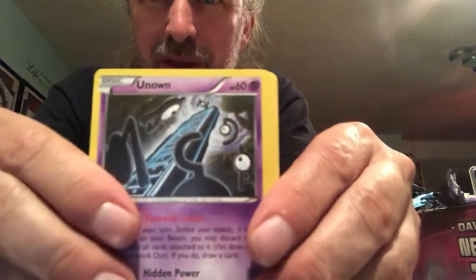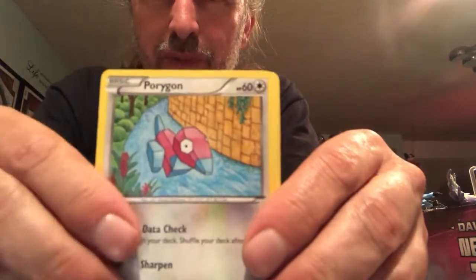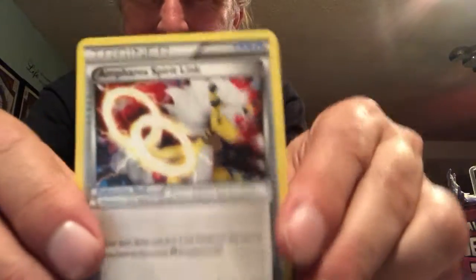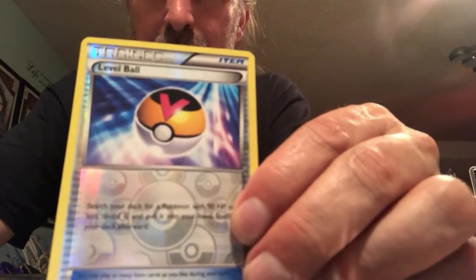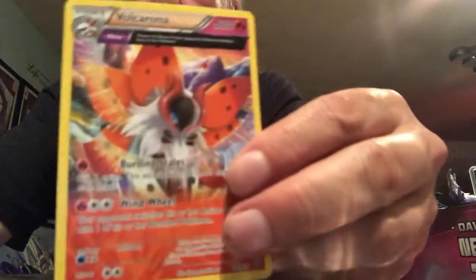We got a Magikarp, Unown, Eevee, Persian, Porygon. I got to read this one — Ampharos Spirit Link, Tyranitar Spirit Link, Sableye. A reverse holo — it's a Level Ball. And we got a Volcarona. We'll sort those out after.